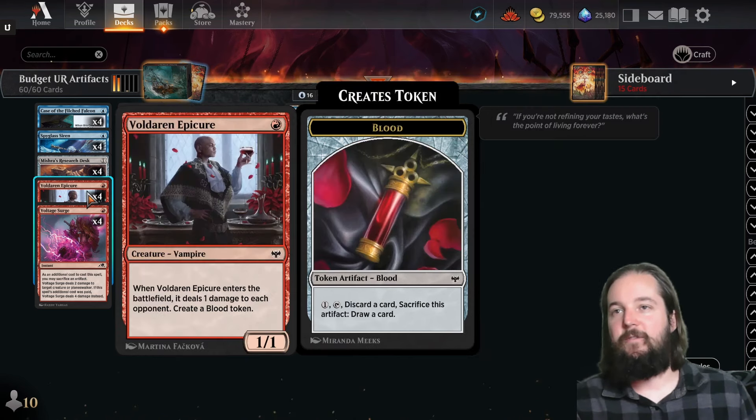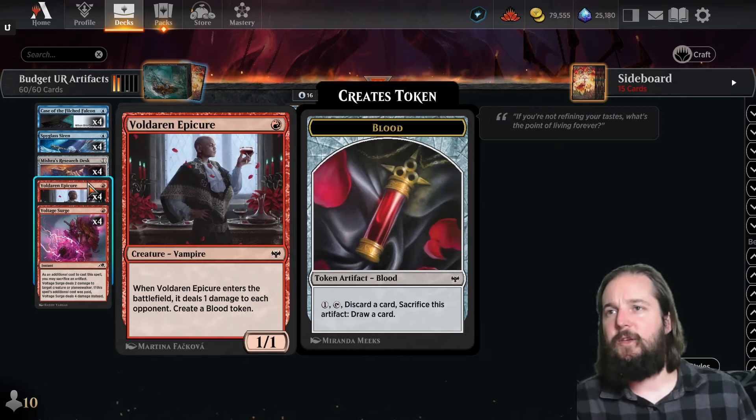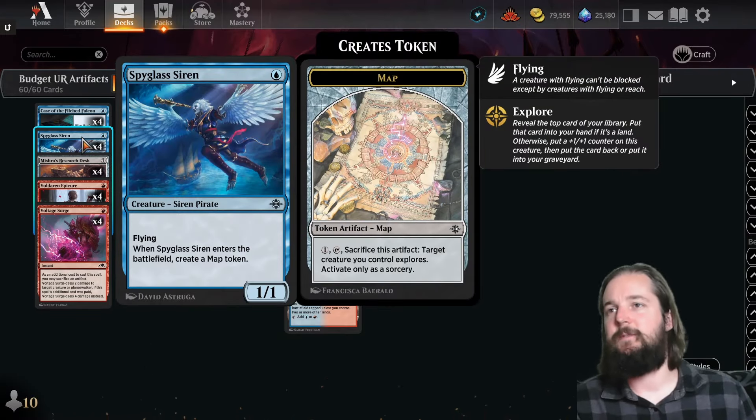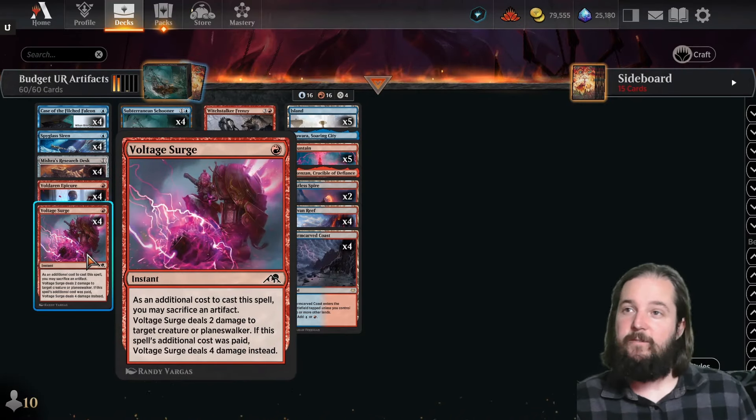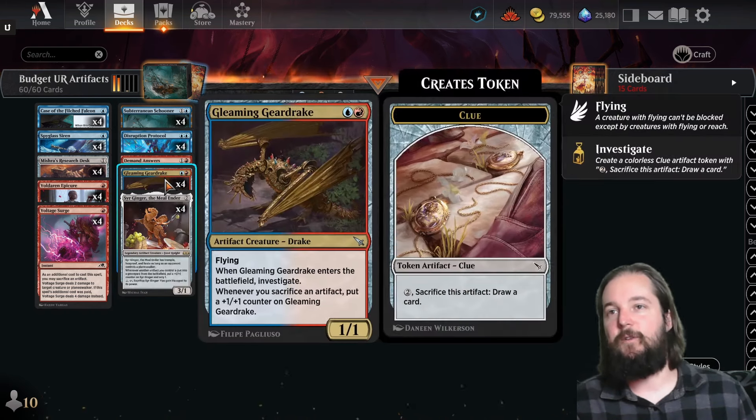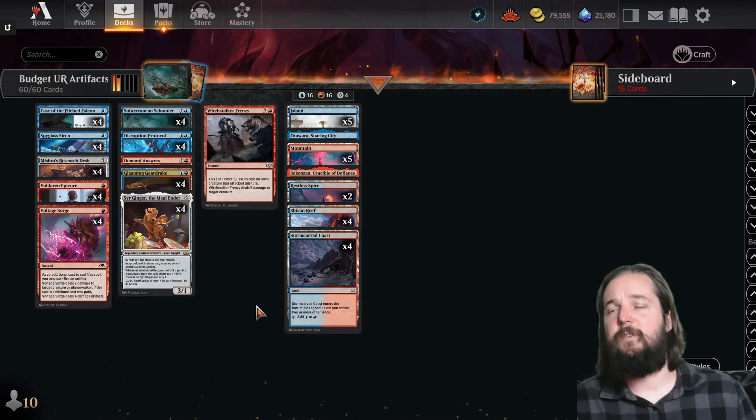Whenever you sacrifice an artifact, you put a +1/+1 counter on Gleaming Geardrake. You've got artifact generators like the Voldaren Epicure, the Spyglass Siren that creates a map token, and cards like Voltage Surge where you can sacrifice the artifact and grow your Gleaming Geardrake every time you're sacrificing an artifact.